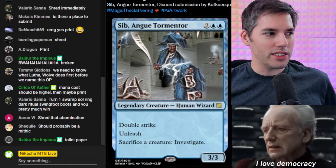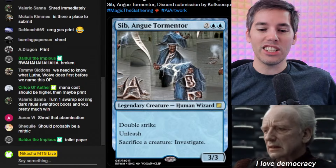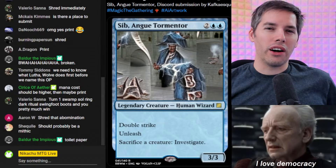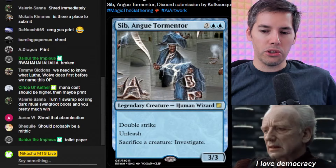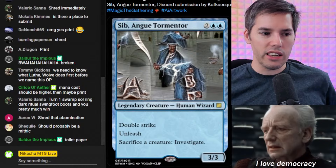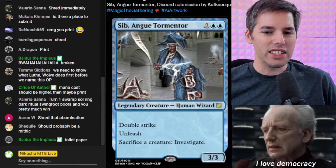We got Sib Ang Tormentor. Blue, blue, two generic for a 3-3 Human Wizard that has Double Strike — you don't see that very often on a Human Wizard. This wizard's coming to bite. And it's got Unleash, which sounds like an ability you'd put on a green or red card. You unleash a bear, a tiger, an ape — but in this case we are unleashing a Human Wizard. Sacrifice a creature and you can investigate; the AI likes to play around with the investigate mechanic.